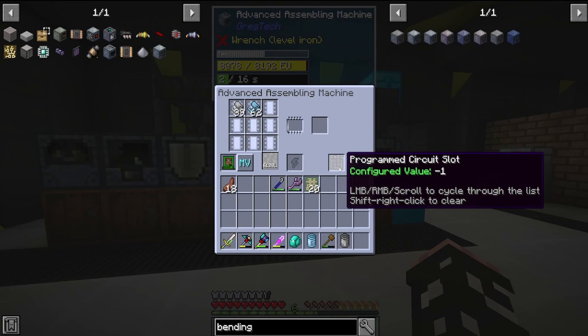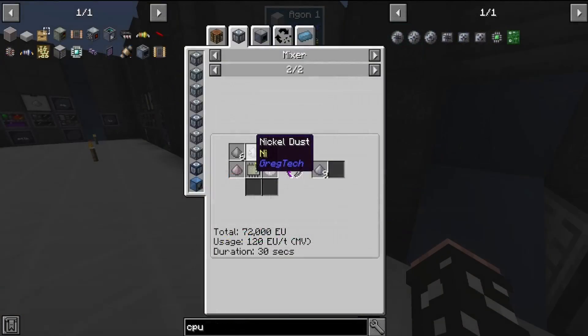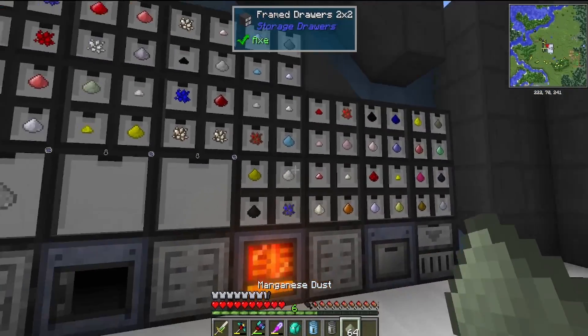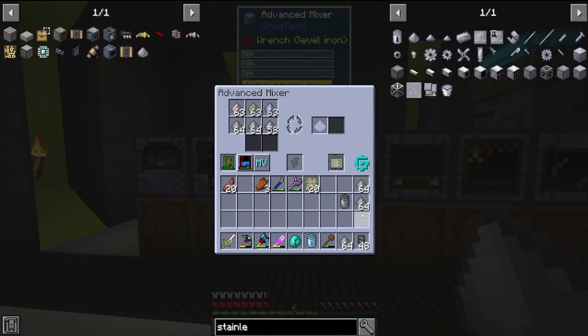Let's make our first plastic-based circuit component — this one is the capacitor. To continue multitasking, we're going to make our first bits of stainless steel in the mixer. This takes six iron, nickel dust, manganese, and chrome, which is why we set up ore processing in low voltage.